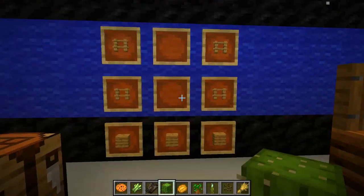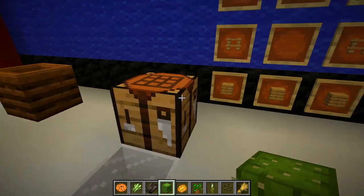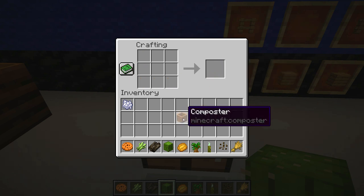Now how you craft this is pretty simple. It only takes four fence posts and three wood planks. Place the wood planks right across the bottom and then place the fence posts up the sides and you've got the composter.